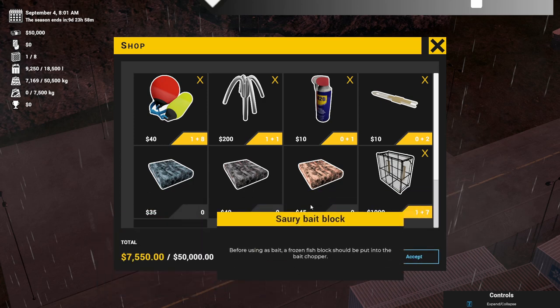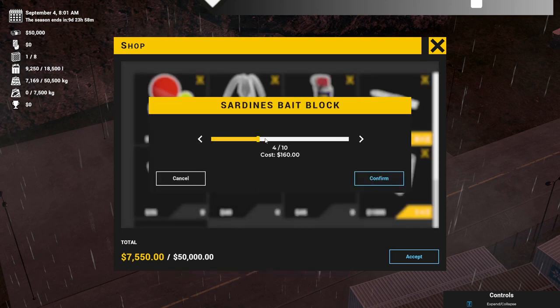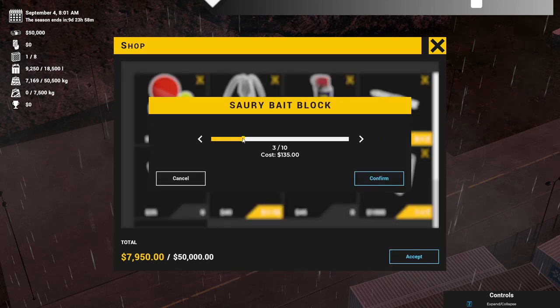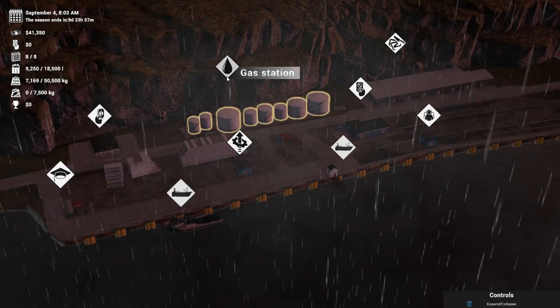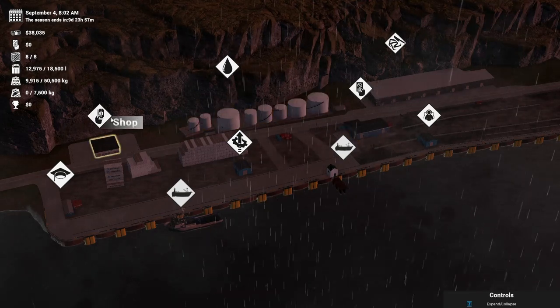We need some bait as well. I still don't know what the difference between the baits is so we might stock up completely on both. We might buy just one spare tote, so that's eight thousand six hundred and fifty dollars. We've got some fuel in the boat — let's put another three thousand dollars worth of fuel in there.